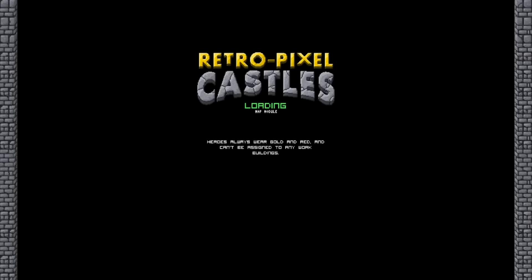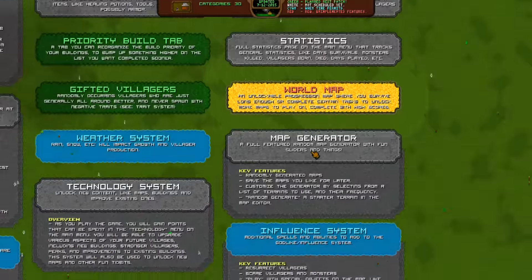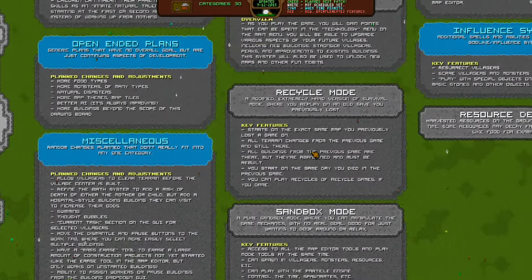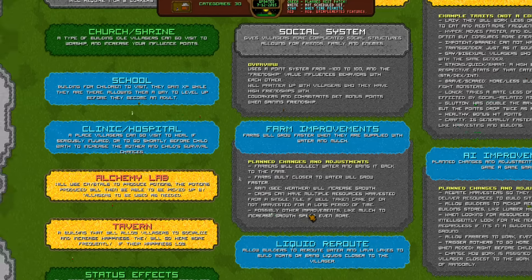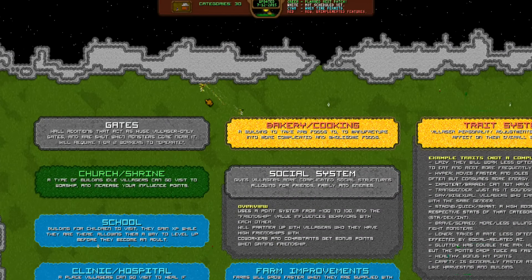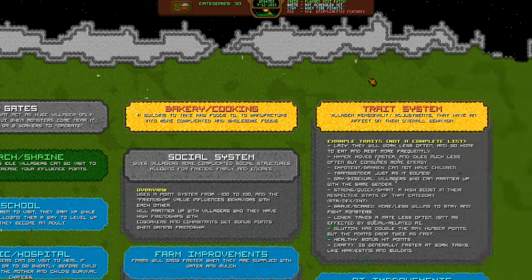We're gonna go to the drawing board, which is quite amazing — it's actually read in-game, which I actually like. Those always wear gold and red, so we'll check those guys out this time. It's like an interactive map that actually shows what's gonna be coming in the game. At the top here you can see: planned and the next patch are green, white is not scheduled yet, cayenne is when time permits, and red requires unimplemented features.